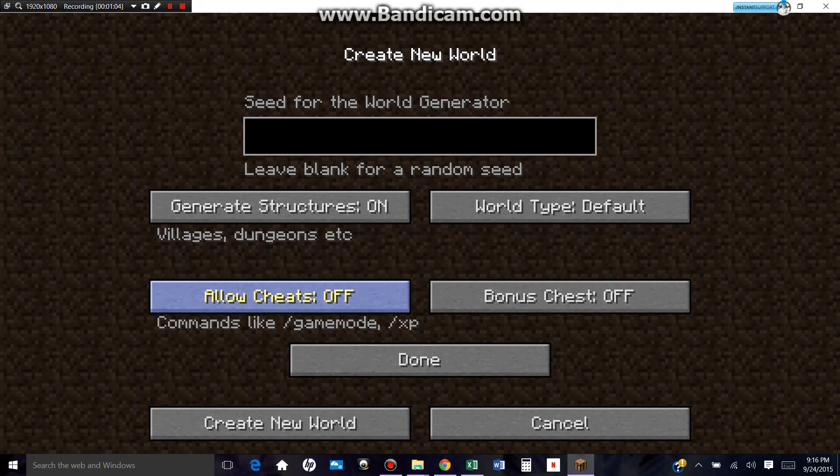So let's make a new world. Survival. I'll just allow cheats on so I can change the weather and stuff like that, and just in case there's a mob that's unleashed in the world and I need to deal with it.